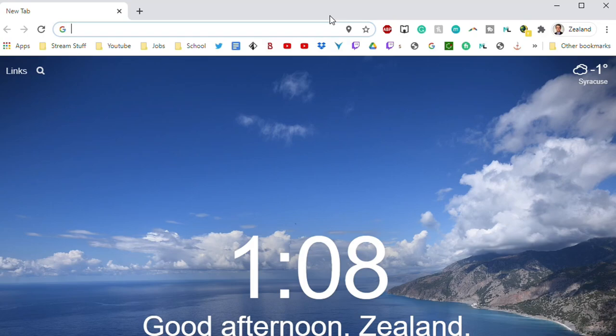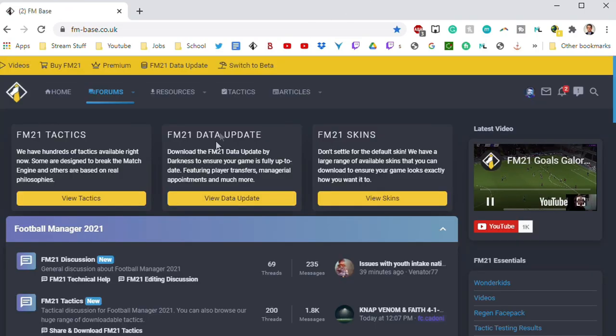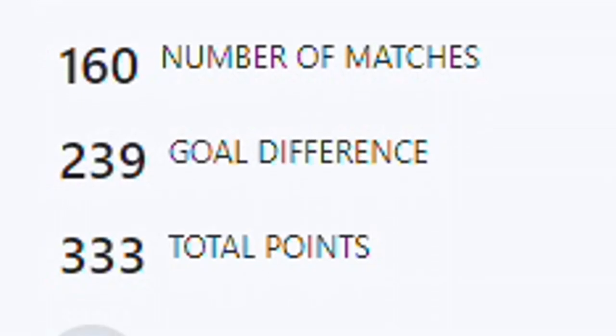Let's look at this tactic tester. What you need to do to get to it is open up your search window and type in FMBase. Click on the FMBase website, then click on Tactics. This is the return of something that was kind of beta tested last season — the FMBase tactic tester. It's an incredibly complicated database. You put a tactic into it, and it spits out a grade based on your goal difference and total points in the simulation, with every team being exactly average. It updates almost every day on the FMBase website.